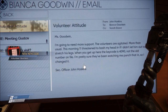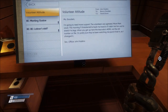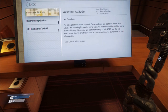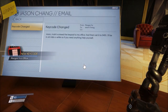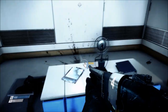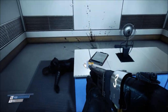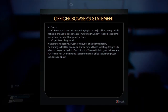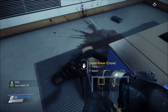Number three: make sure you read all the emails. Go on all the computers — here I picked up a new key code just from reading an email. Make sure you check dead bodies, and make sure you look for notes — there's a post-it note on that computer you can check. Always be on the lookout for different items to read, because they can provide new key codes and can even provide new missions. Check dead bodies too; you can get items and keys that help you access new areas.